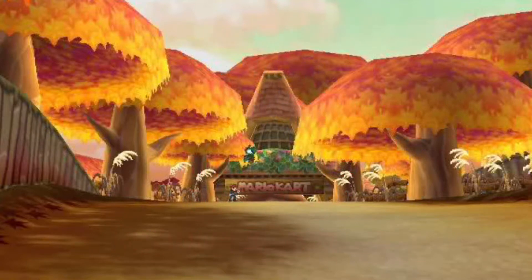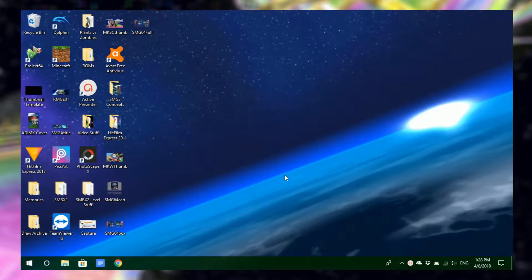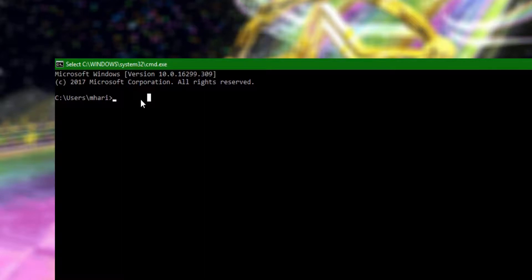So let's get to it. Before we do anything, you must first have access to your internet router settings and know some details. To get access to your router, you must first have its IP address. There are websites and apps that will find it for you. However, we'll need more than just that, so let's make it simple. Go to your PC and press Windows key plus R to open up the Run box. In here, type CMD and hit Enter. On the CMD screen, type ipconfig /all — like you see on screen — and hit Enter.